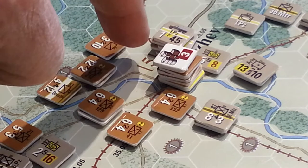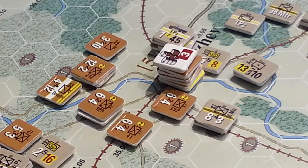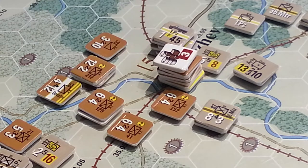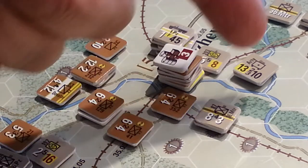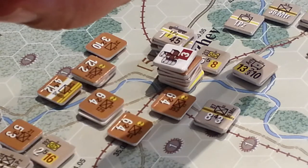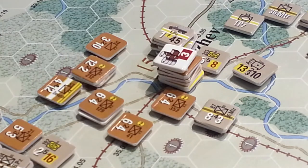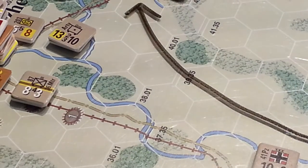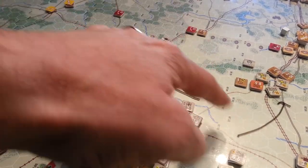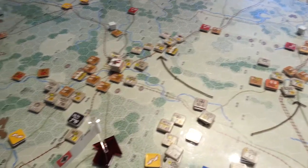That hex would have been out of supply, so we had an artillery unit there last turn that should have rolled for attrition. We did do that and he survived. Then we moved 36th and most of 7th Panzer via reserve move — if you follow the black line from around about this area here and up to here.